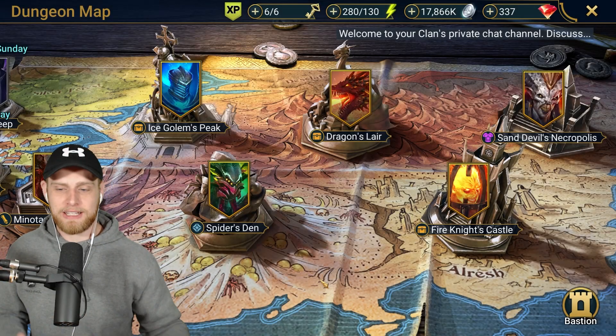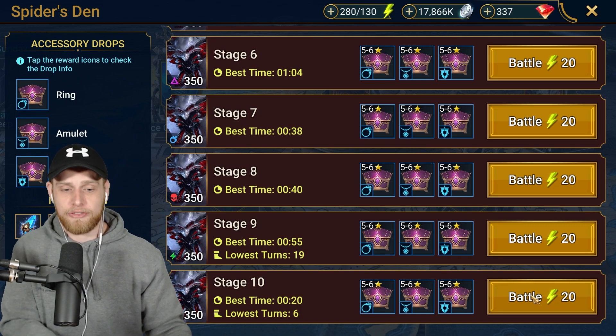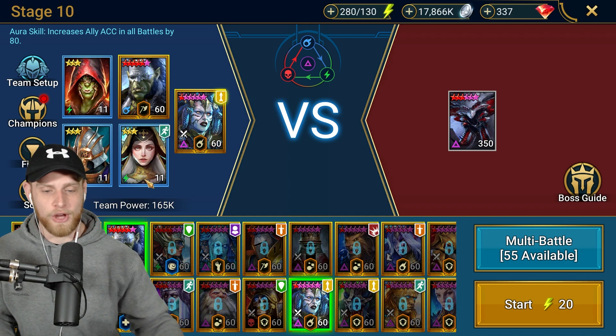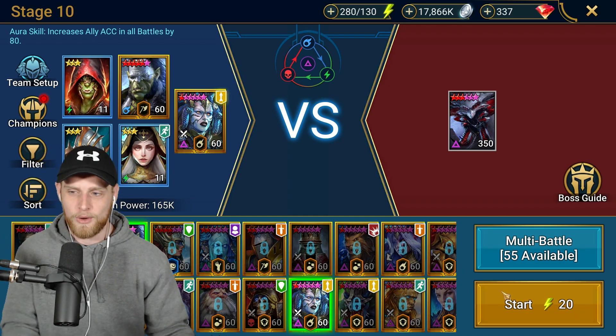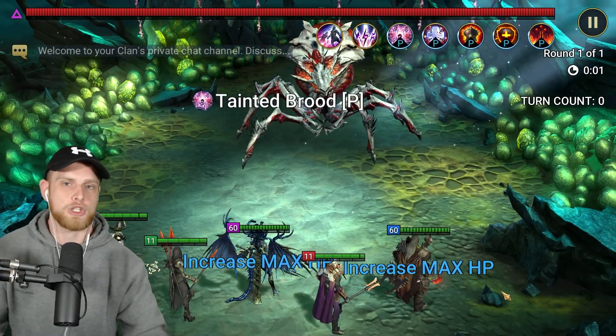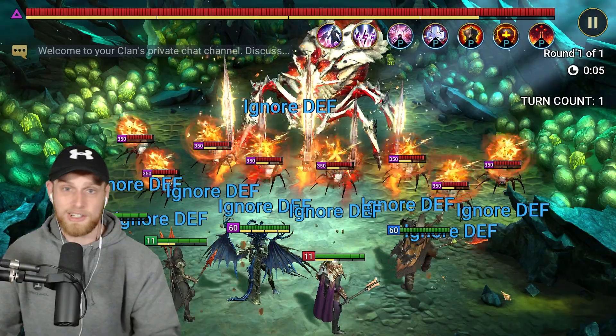Welcome back to the channel. Today I finally get to share something I'm super excited and proud about — this is good to go. This team's going to work. This duo, Artak and Mithrala, Stage 10 hard mode Spider, is something that you can build, you can run, and you can reliably expect it's going to do well.